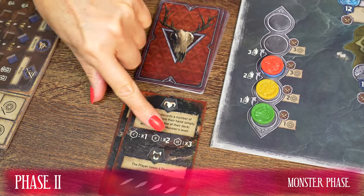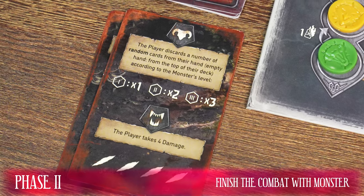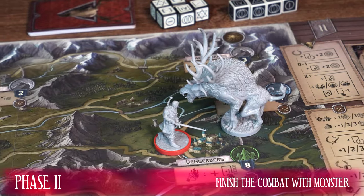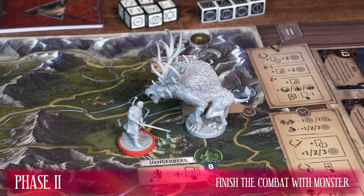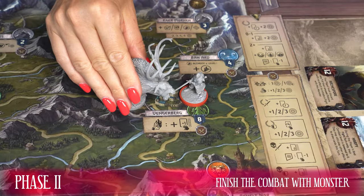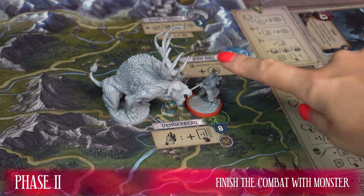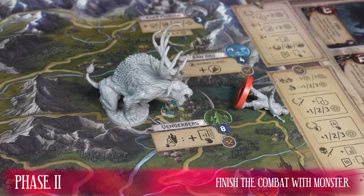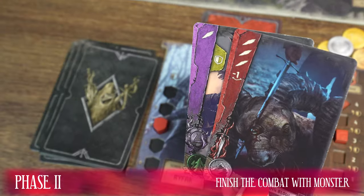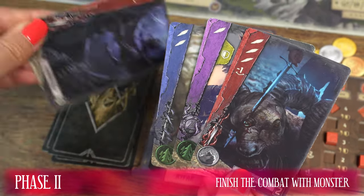Players choose the type of the monster's attack. Then the top card of its life deck is revealed and the previously chosen effect is considered. The fight between the Witcher and the monster can end in one of three ways: either the Witcher defeats the monster, the Witcher drives the monster away, or the Witcher loses — that is, the monster wins the combat. I will now describe all three options and start with the best one: when the Witcher defeats the monster.